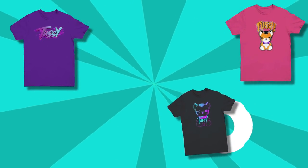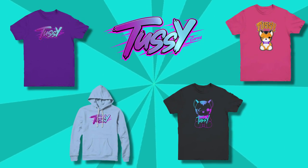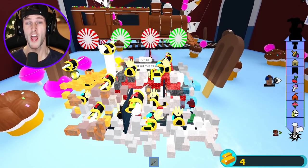Get the brand new Tussie Games merch today, link down in the description box below. We got cupcakes, fudgicles, and a train!